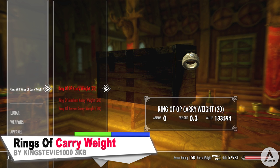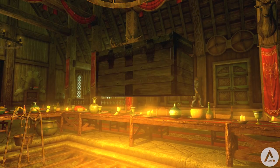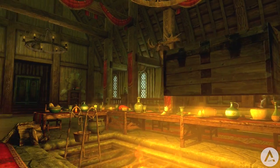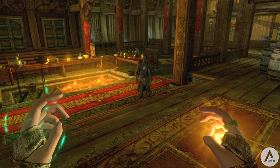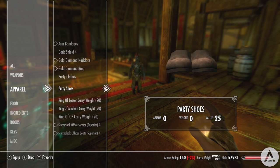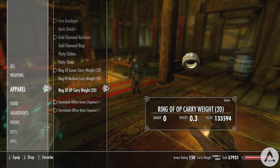The next mod adds 3 new rings of carry weight into Skyrim. One ring adds 10,000 to your carry weight — the Ring of Overpowered Carry Weight. Another adds 2,000 — the Ring of Medium Carry Weight. And the last one adds 200 — the Ring of Lesser Carry Weight. They can be found in a chest in the Riverwood Trader. Nothing much else to say — a simple mod that increases your carry weight.